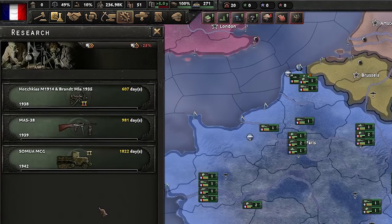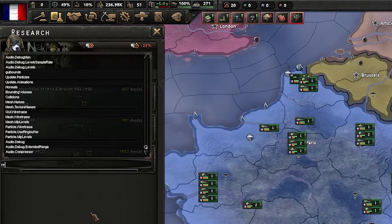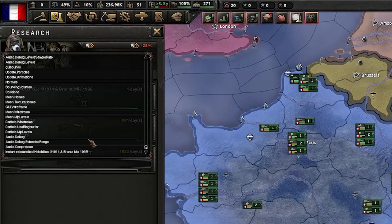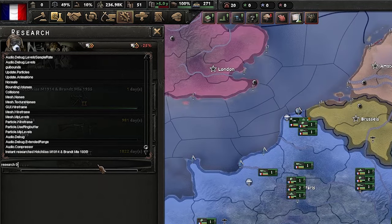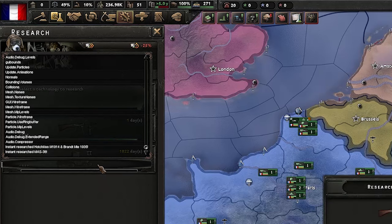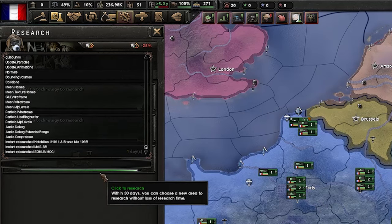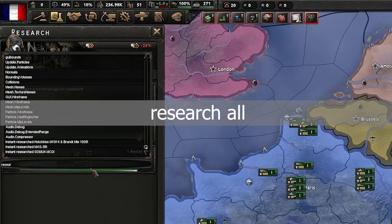For the next command we need to ensure we have some active researches — the command is 'research' followed by a number parameter. We use 0 for the first research slot, and you can see that research has been completed. We can use the same command again with parameter 1 to research the second, and 2 to research the third — so just remember it is 0, 1, 2. And if you're feeling lazy you can just use 'research all' and that will research everything.